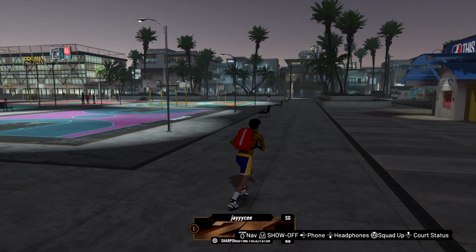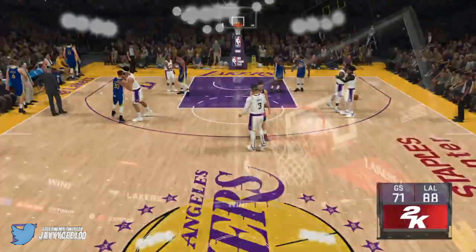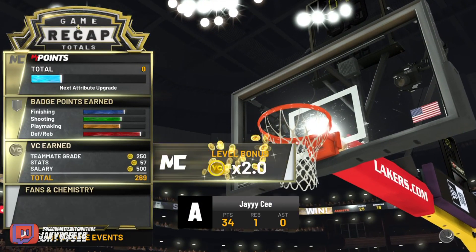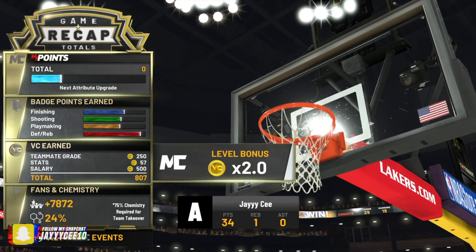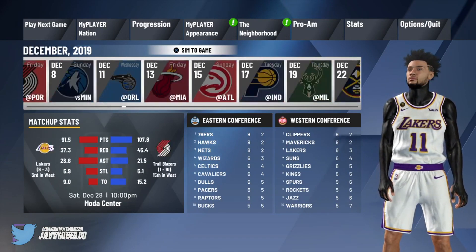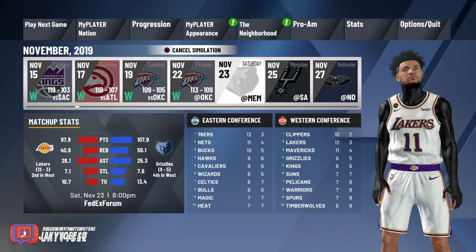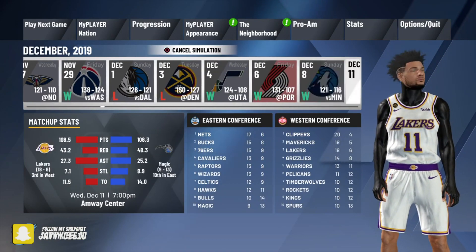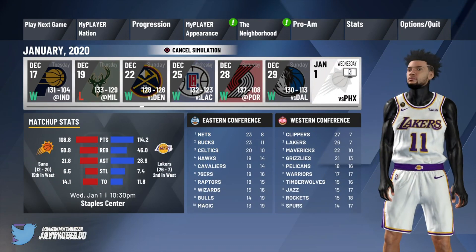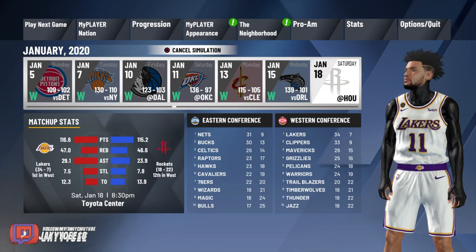I'm going to put the gameplay from last year on the screen so you guys can see how it's done. This is NBA 2K20 gameplay, but it works the same way. You can see the same glitch — I got zero points for everything, zero badge points, game after game. Then you'll see me simulate all the way to the playoffs, and after my first playoff game the glitch was fixed. For some people in the comments it still wasn't fixed in the playoffs — if that happens, skip the entire season so it can fix.